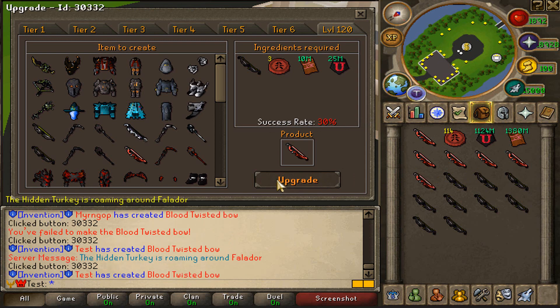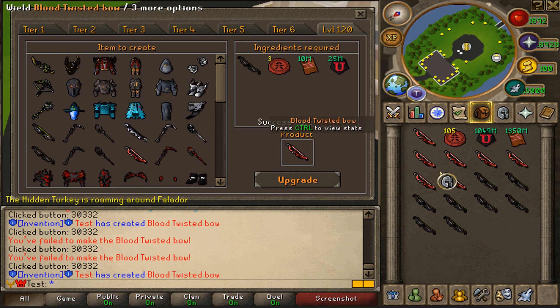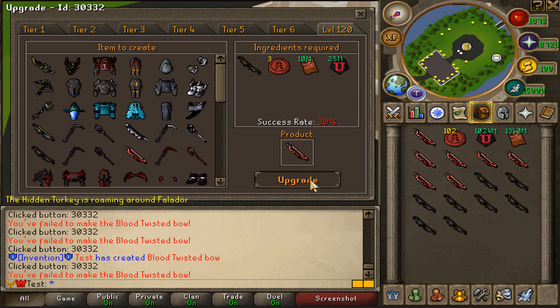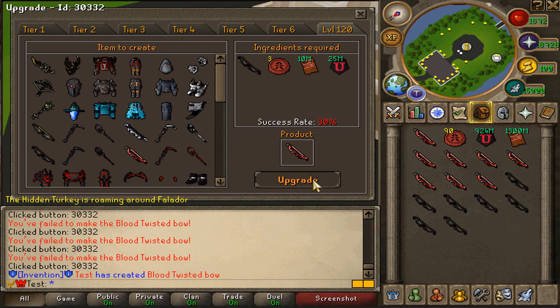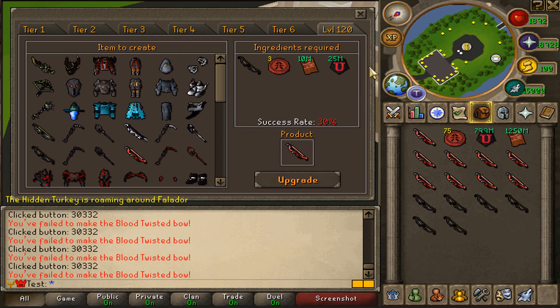I got another one — that is insane! And another one! And another one — what the hell! We'll compare when we have 75 blood attachments left. We got another one, I am getting so lucky boys. Alright, we have a losing streak now. Got one — not bad. And another one! What the hell, I am getting so lucky bro — that is actually insane.